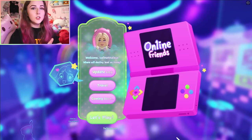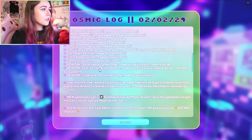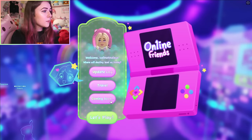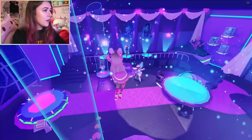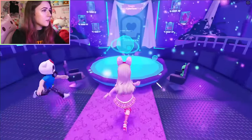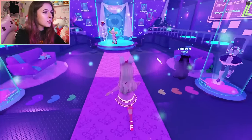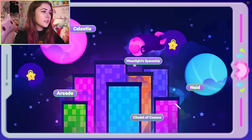Once you get into the login screen you can see there are four buttons: the update log where you can see all the new things, the travel button which shows your map, a coming soon button you can't click, and then let's play which takes you to the hub area. There are two portals you can choose to go into: Citadel of Cosmos and Cyber Galaxy. Cyber Galaxy is just the map, and Citadel of Cosmos is one area on the map — the city.